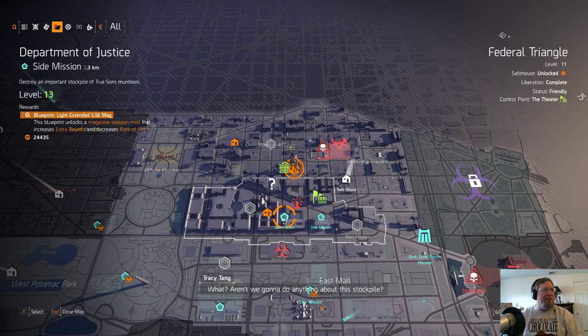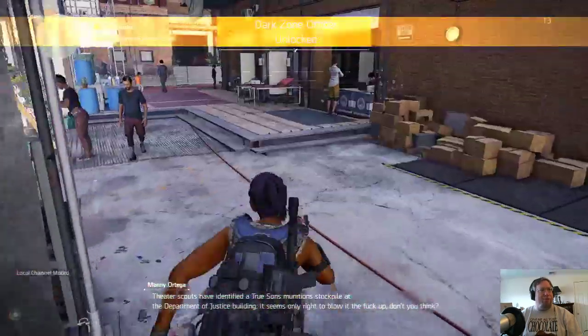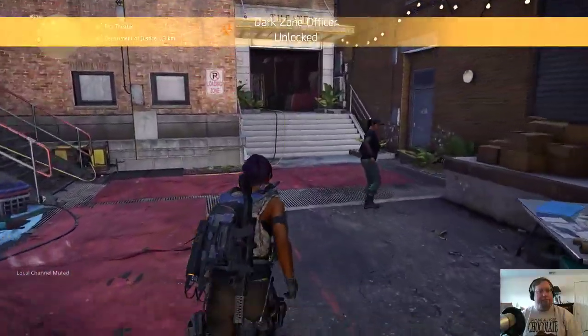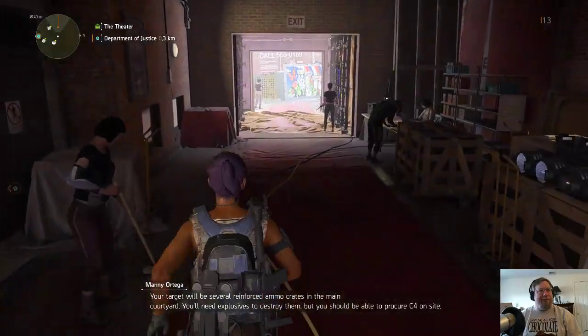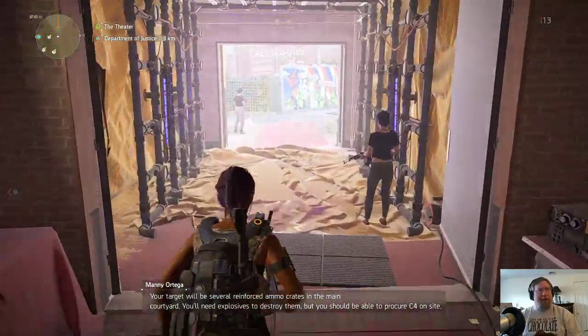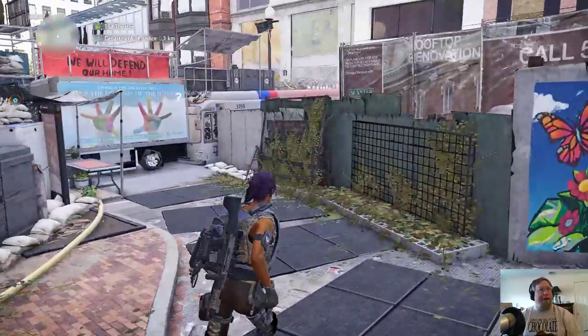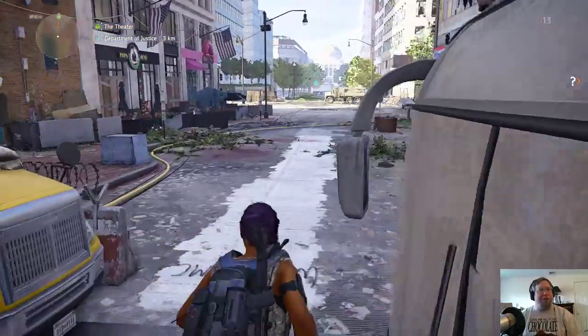Magazine - extra round, decreases the rate of fire. Let's go ahead and do that. I've got a rifle and an assault rifle. Standard, fair - it works really well. If you're not sure what you want to focus in or that sort of thing, by all means.